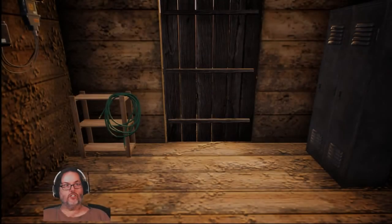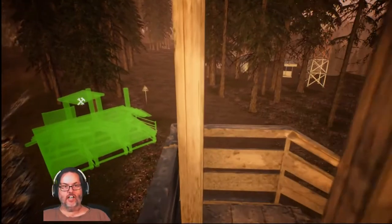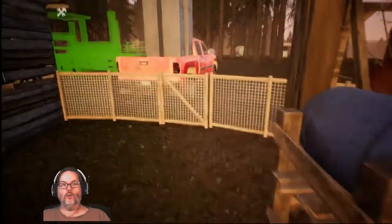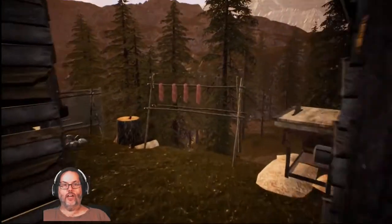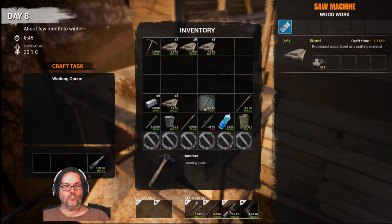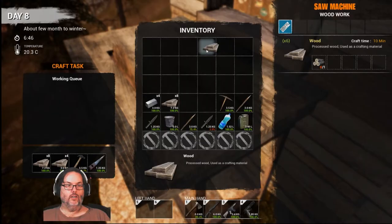Hey guys, RC here back with Mist Survival episode 7. It's been about a day and a half. Last episode we plotted out our base and how it's going to start looking. We've started construction on that building, built the tanner to dry animal hides, and built the firewood stump — we're at 86% on those. I've made my pickaxe, so today we're going to go out to the mine.